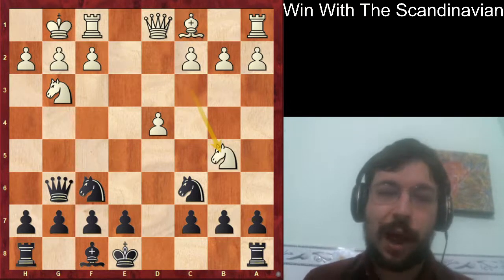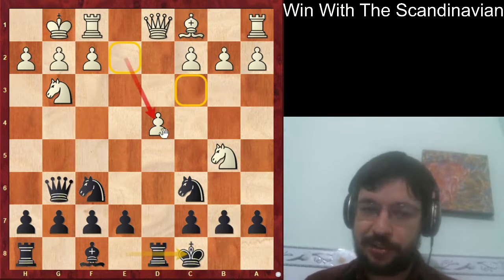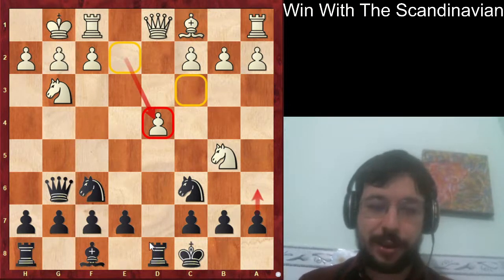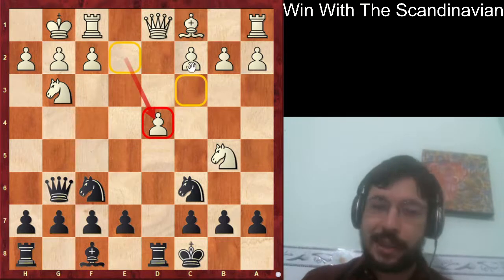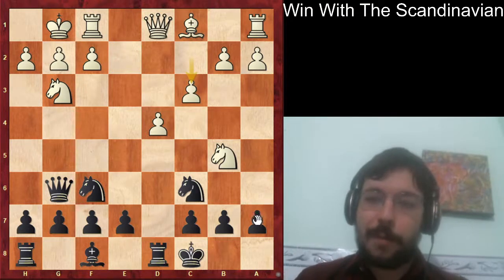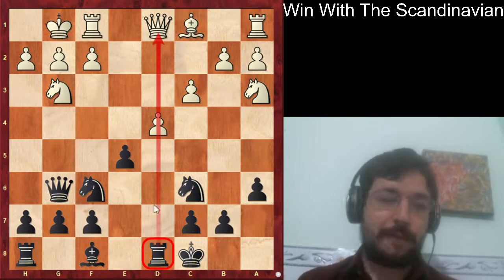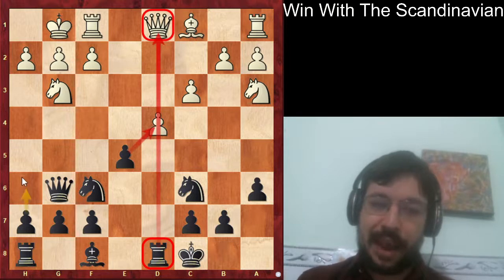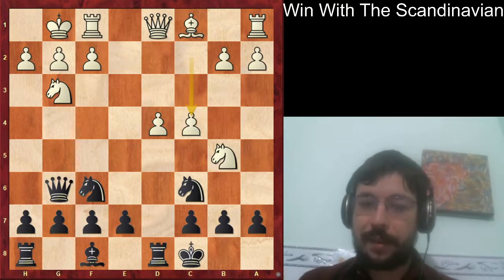White played knight to g3 and after queen to g6, knight b5, we can see that white is going on a bit of a wild goose chase on the queenside. After castles, white should really have put that knight on e2 to defend the pawn, because now after a6 white is either going to lose the pawn on d4 or lose the knight. If white tries c3 to defend, we boot the knight back, and after knight b3, e5, you can see just how powerful it is with that rook facing the queen and e5 hitting d4 - black has everything.